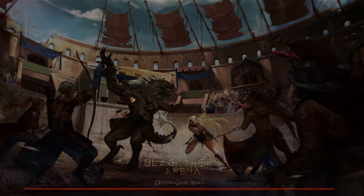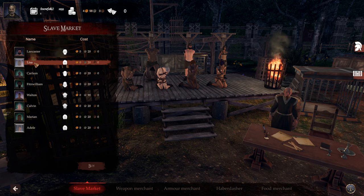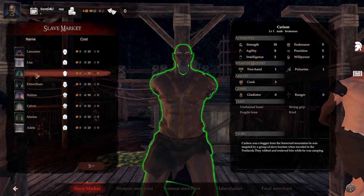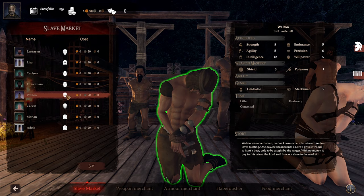As I said, the load times are a little bit weird — a little bit long. So here are the current slaves available. We've got Lancaster, level one human slave — he's got good precision and dual weapons. Lisa here — she's in a cage, which means she's very resistant, but she's got good leadership. Carlson has good strength of ten and he's a good cook, which could help. Fitzwilliam — he's a dwarf, only a little short fella. Walton has very high intelligence and high strength too, but he's obviously quite expensive. He's an elf as well.